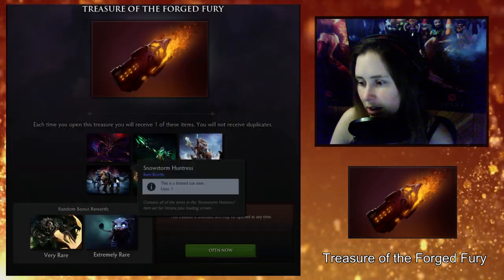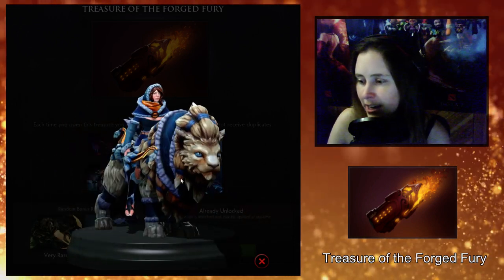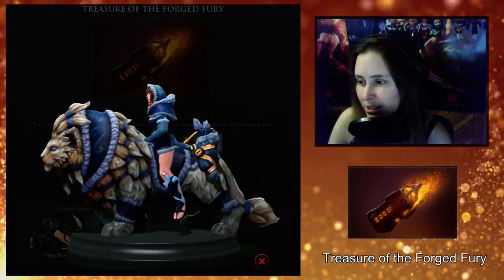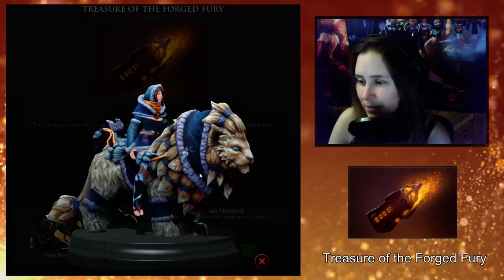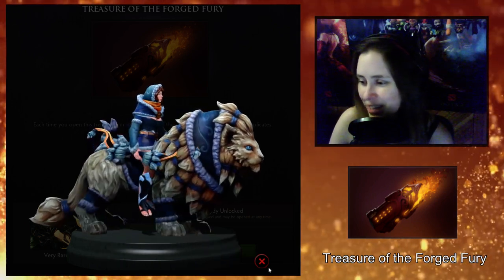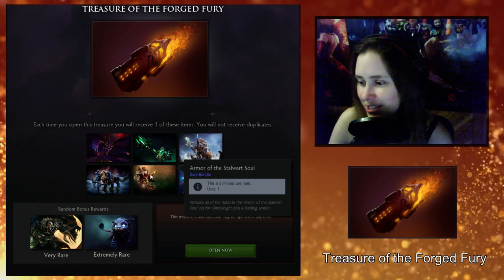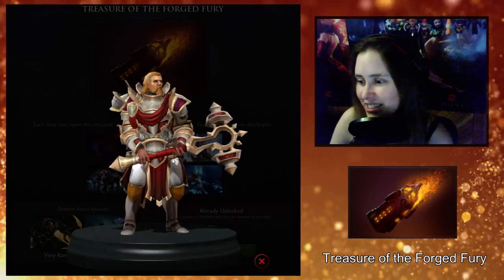This one is called the Snowstorm Huntress for Mirana, and it's a Nuxi contribution. I tend to be a huge fan of Nuxi's work. This set I think is a little too cute for Mirana — she looks very adorable but I'm not really feeling it for her character. It's very well done, so if cute Mirana is your thing, there you go.